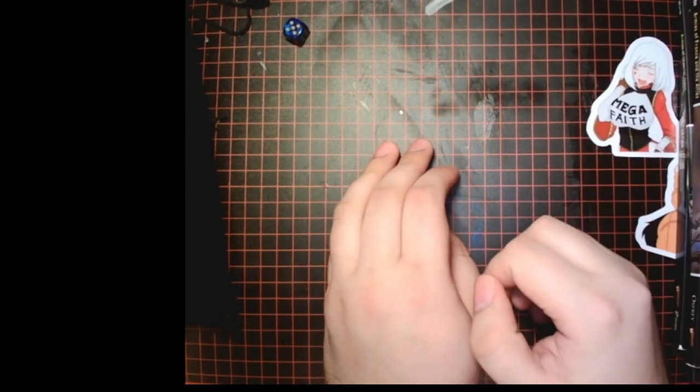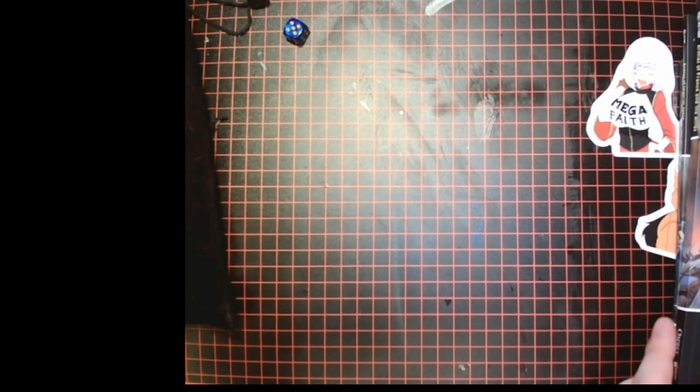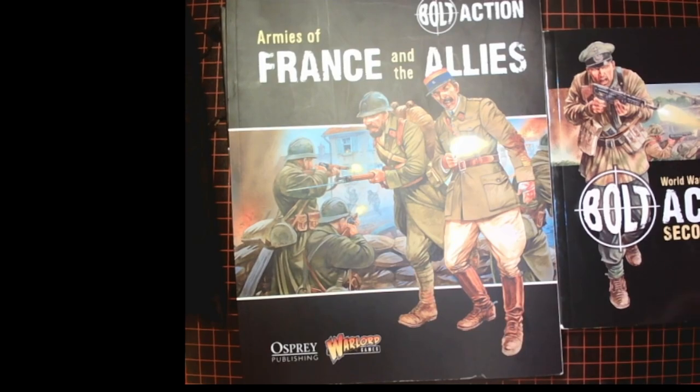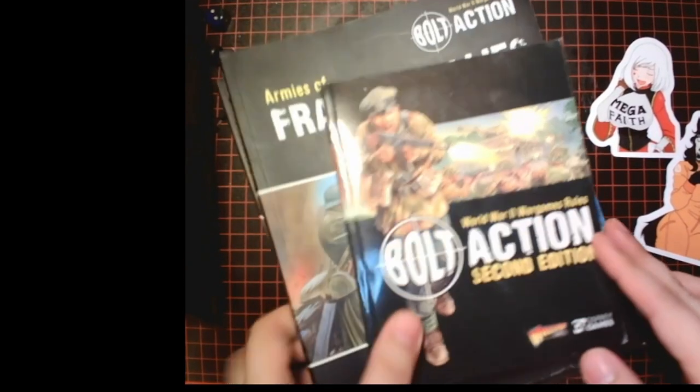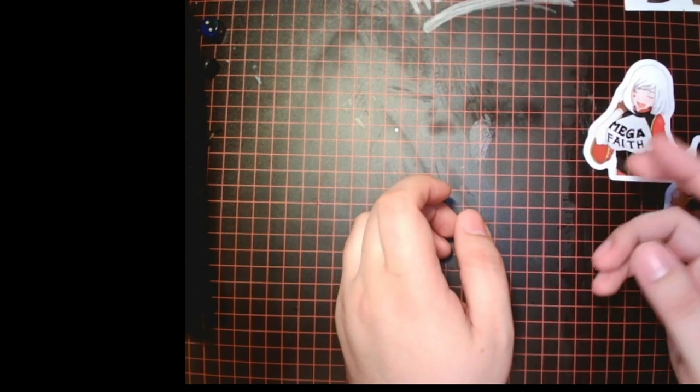So you've got all this stuff — now what else do you need to know about the game to play? Next off, you'll need your models, which hopefully by this point you've confirmed what you wanted and they've just come in.